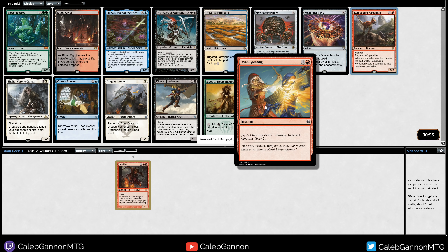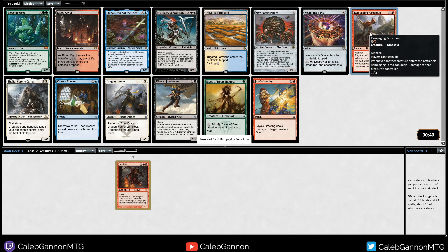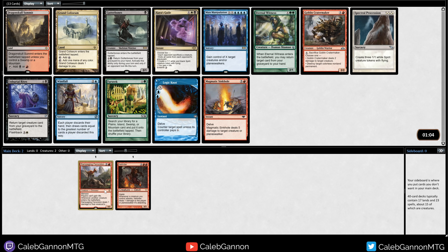This is like a Magma Jet that can't go to the face, but you only scry one, but it's still quite good. Blood Crypt is also nice because I think Black and Red are very strong, and so being able to play both of them is good, but I think I'm just going to stay focused and take the Ferocidon. It's also just a 3-mana 3-3 Menace, aside from all the other benefits, so playing both of these together is a really scary combination.